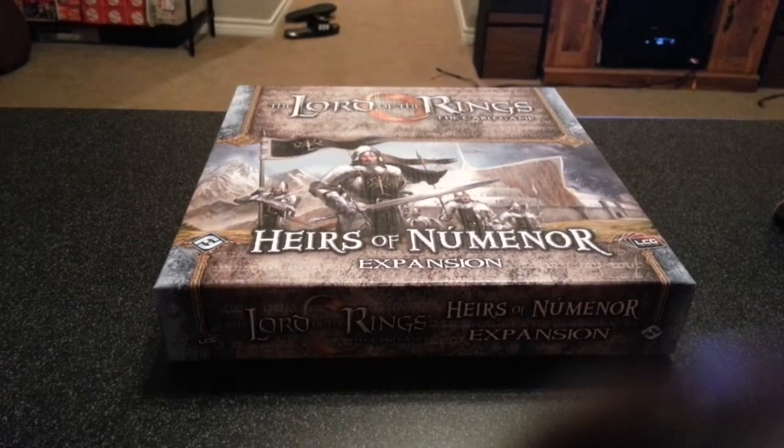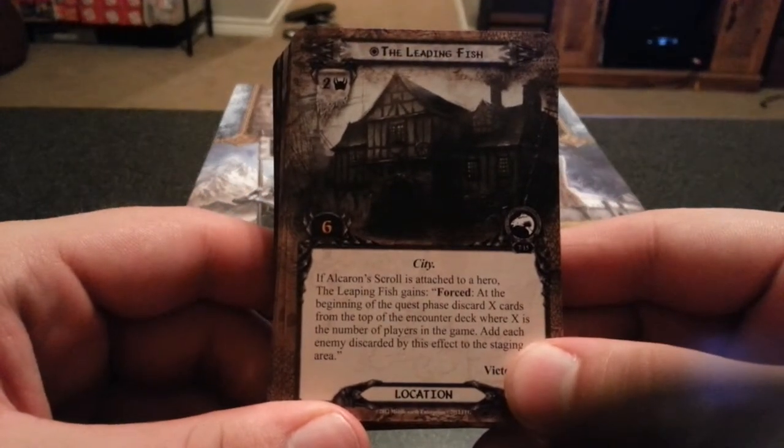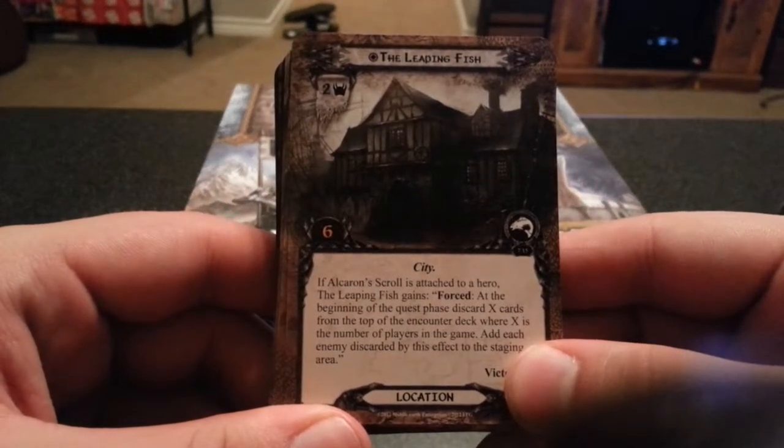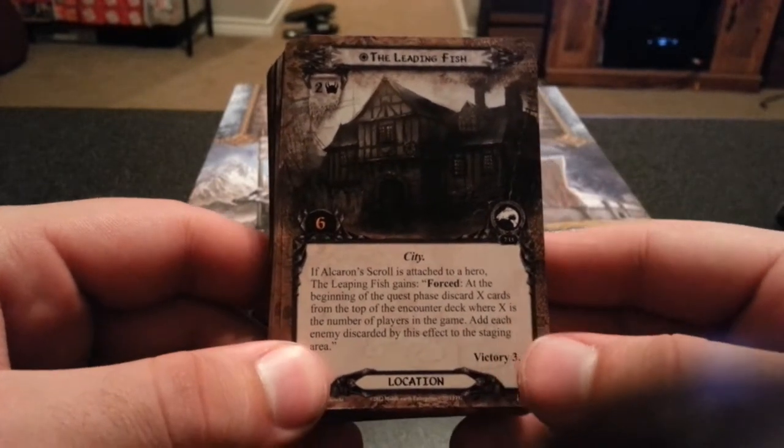Let's open up the next pack. Now we have the Leaping Fish. If Alcaran Scroll is attached to a hero, the Leaping Fish gains forced: at the beginning of the quest phase, discard X cards from the top of the encounter deck where X is the number of players in the game — each enemy discarded by this effect goes to the staging area.